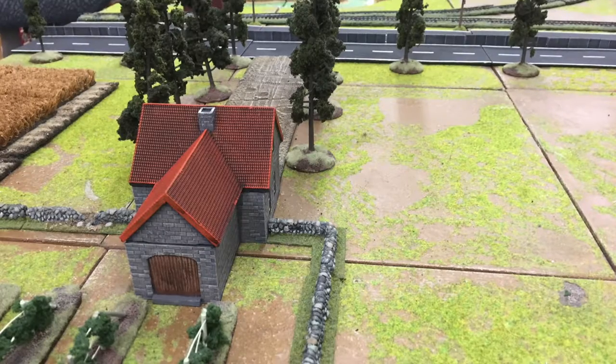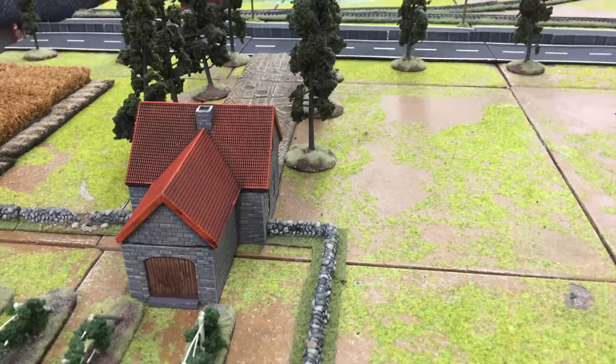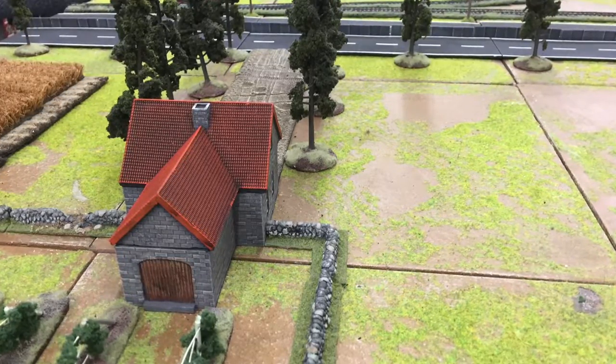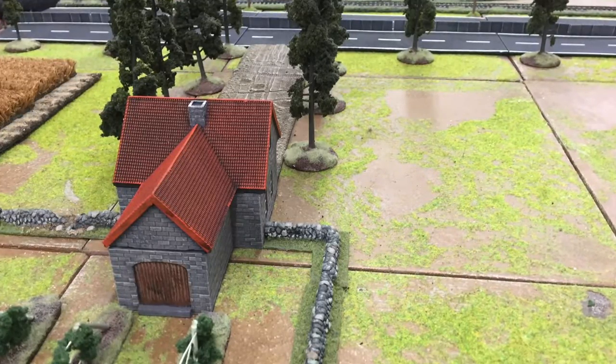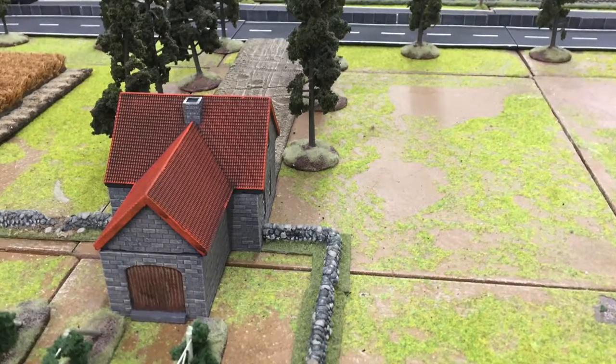This is a close-up of Battlefront's new European farm model. Like all their models, the roof is detachable. Although these come with a respectable basic paint job, we always upgrade ours. The bulk of this tends to involve washes and dry brushes, but we've also found that highlighting the windows tends to make a big difference to their overall look.